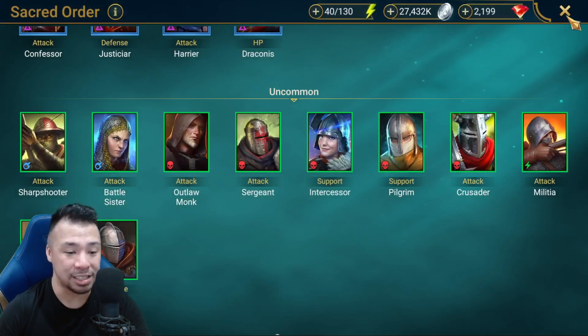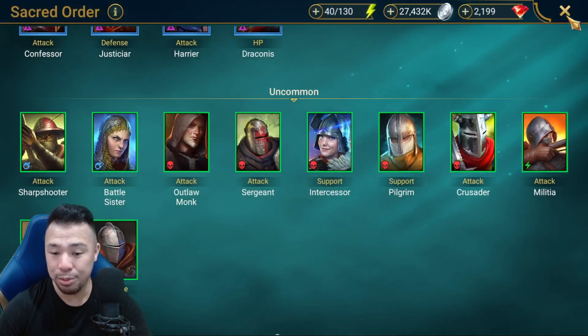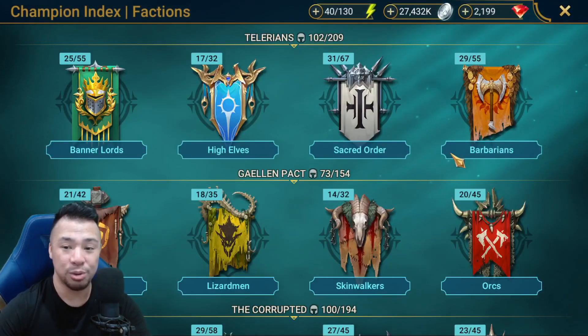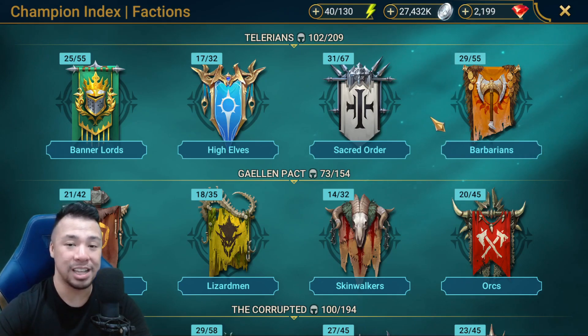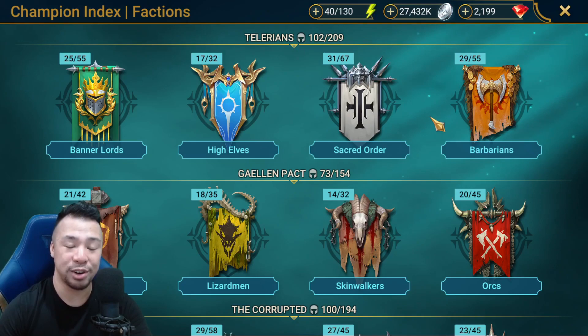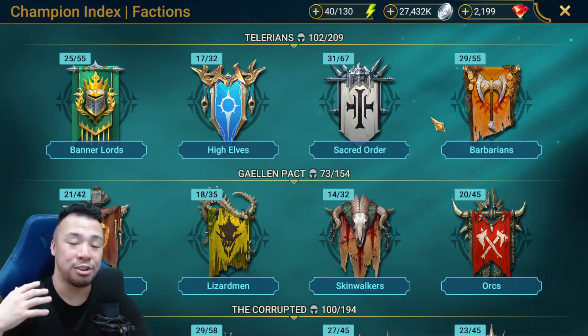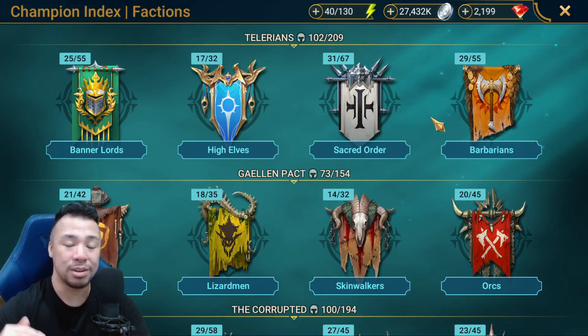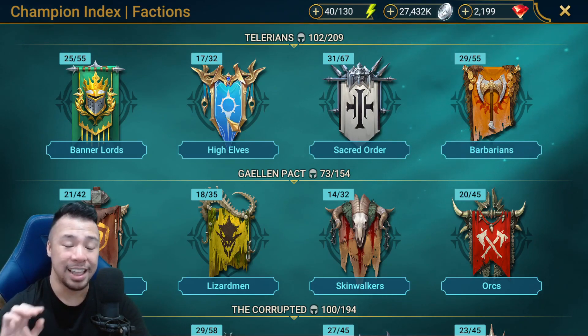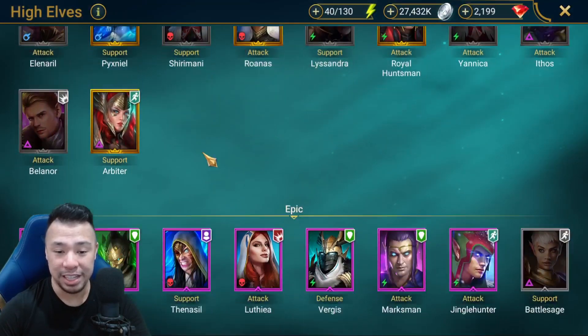Number three: not all champions that require crit rate also need a lot of crit damage. Of course, if you're building a champion with 100% crit rate you might want to build them with as much crit damage as possible to take advantage of it, but that is not the case with some champions.